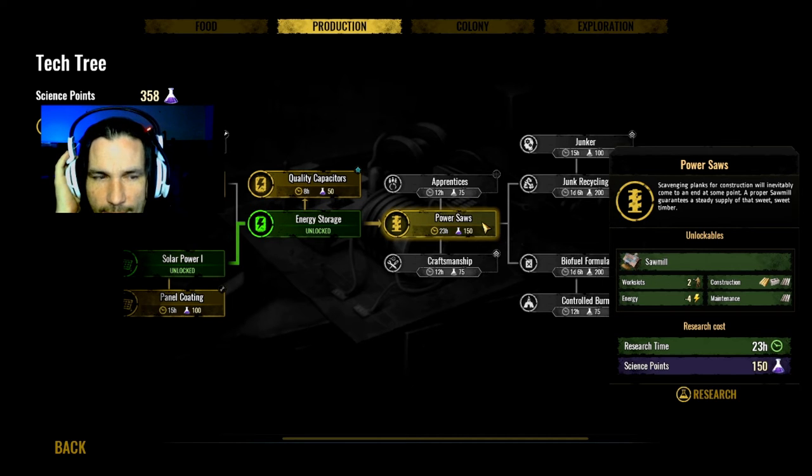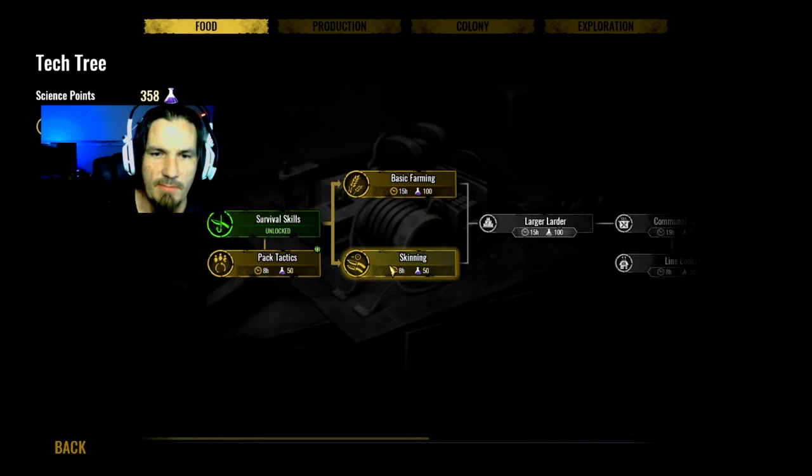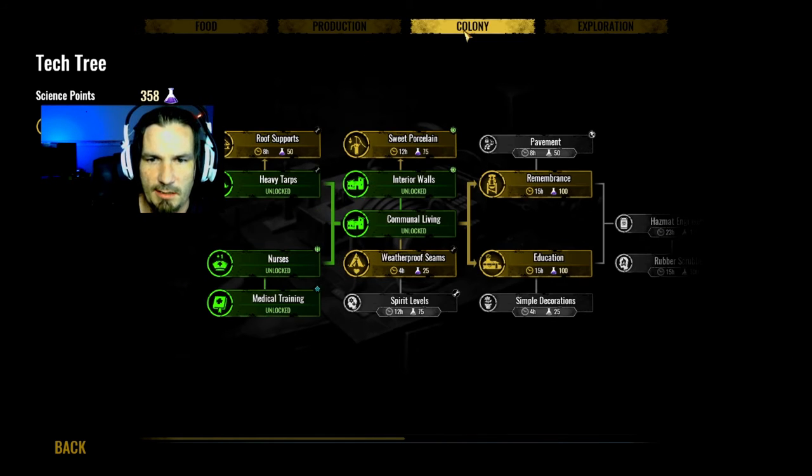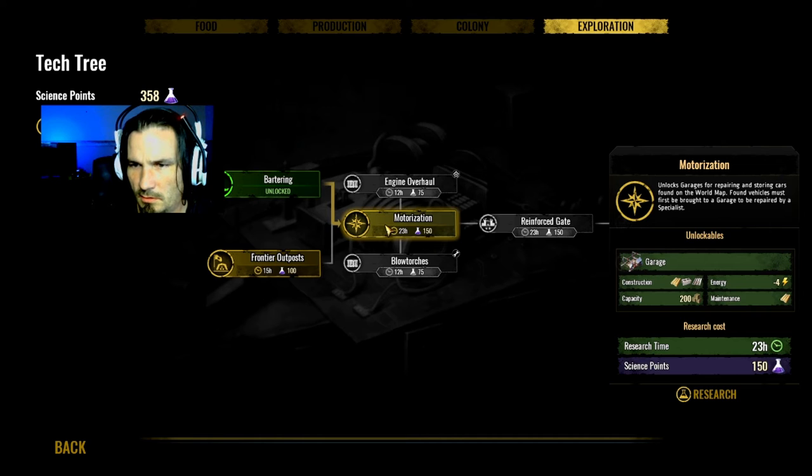I kind of need to get some food coming in. Let's see - colony exploration, frontier post, motorization. Unlocks garages for repairing and storing your cars found in the world map. Found vehicles must first be brought to a garage to be repaired by a specialist - that requires four energy. It's 150 research points. Yeah, let's go ahead and go with that.